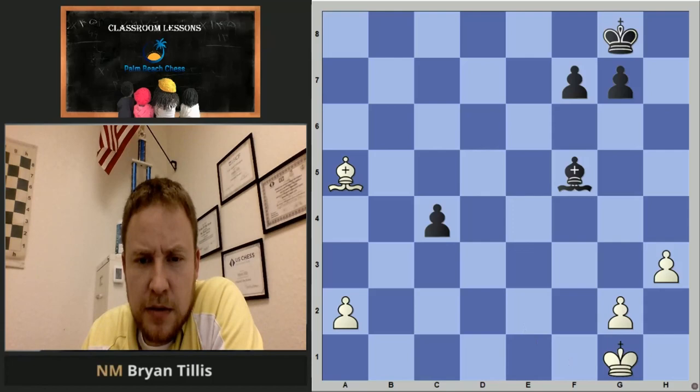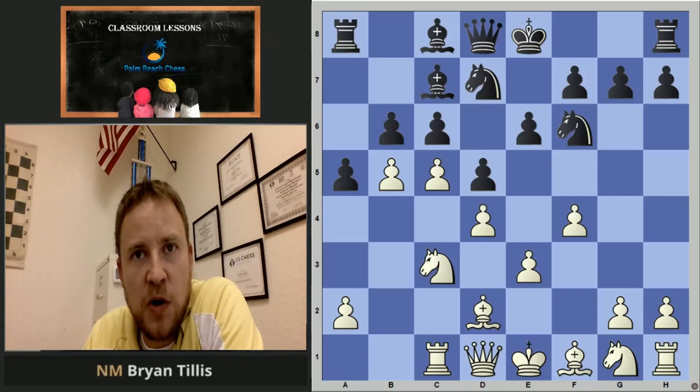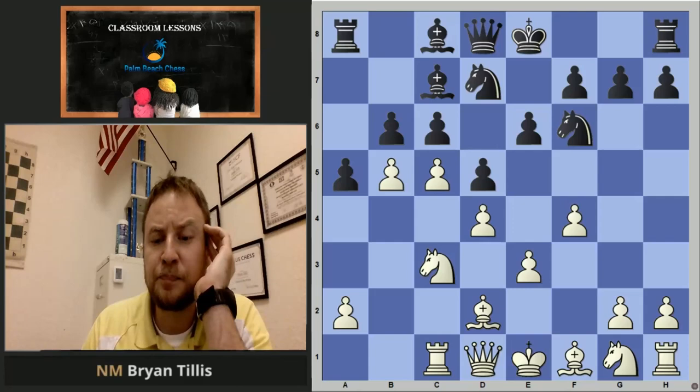Coming back, after rook c1, we have the main line with bishop d6. We see c5, f4 — they must play b6, and now we're going to have the secondary idea. A3 is passive, b5 is active. I'd seen this idea once before — it was in the first Carlsen and Anand World Championship where they got this position from a bishop f4 queen's gambit. The pawn's basically not on f4, the knight's on f3, the bishop's on f4, and black's bishop is on e7. Those are the changes in the position, but the pawn structure and ideas are the same.